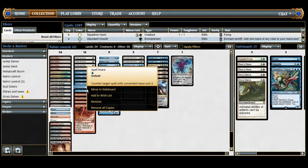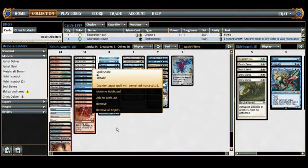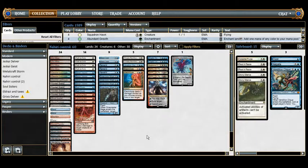We have 2 Spell Snare, which counters a target spell with converted mana cost 2. This stops a lot of prevalent Modern cards, as well as Boros Charm and Atarka's Command. It's efficient and good at what it does, but it's very narrow, which is why I only run 2. Against decks without many powerful two-drops I'll side it out — we don't want them stuck in our hand.